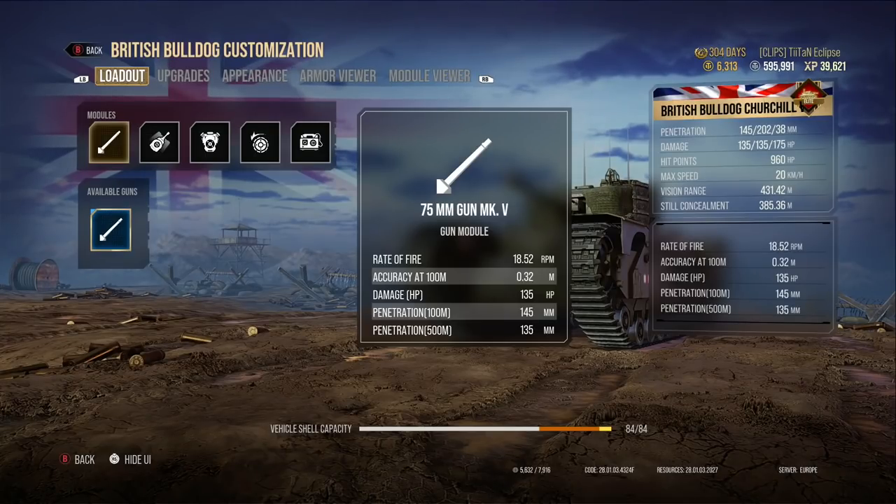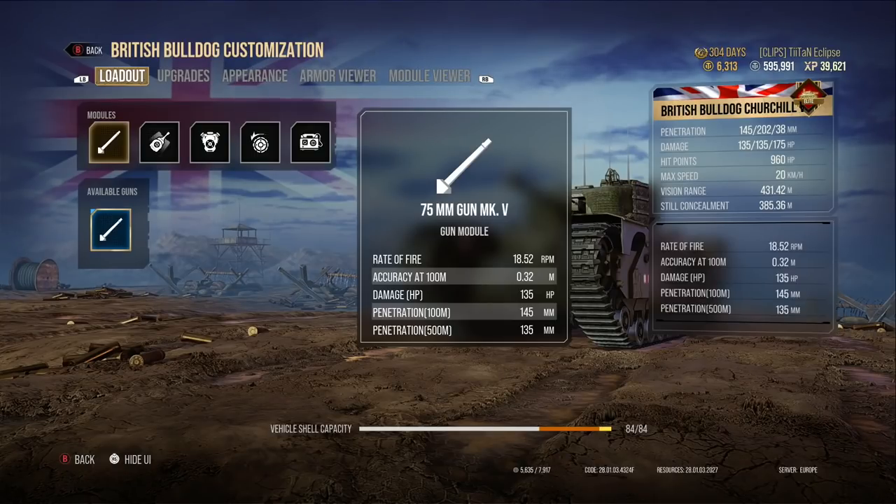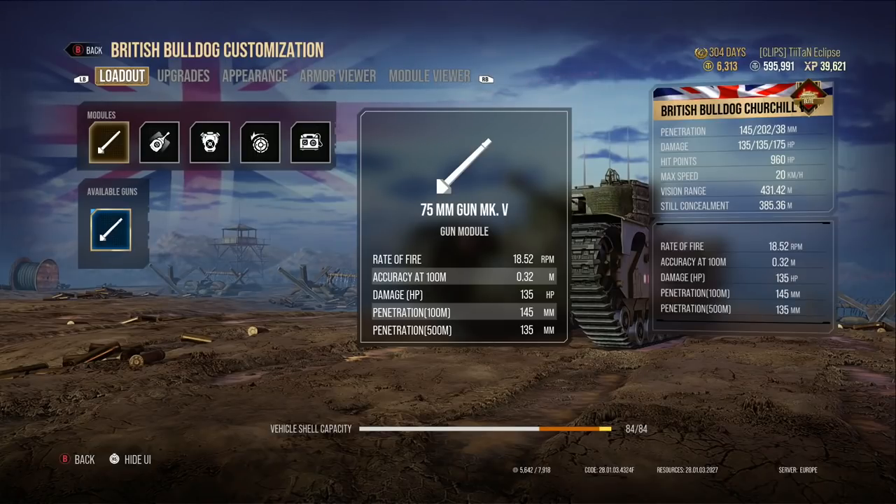What I found with this tank is you want to be aiming at those weak points of the enemy tanks with your standard rounds if you're trying to make a bit of money. Obviously if you're trying to mark the tank or have the best game possible and want to fire a little more premium, the premium pen is fantastic — more than enough to come up against the tanks you can face in this thing.